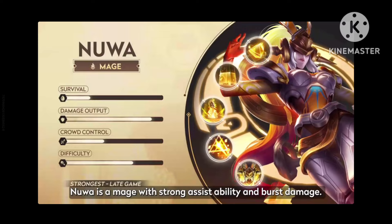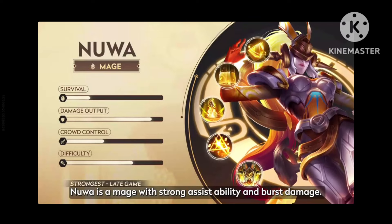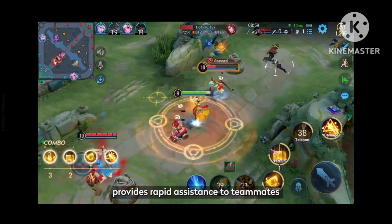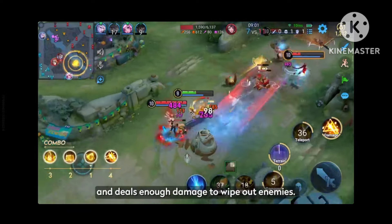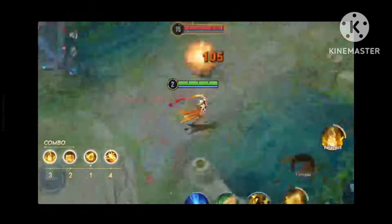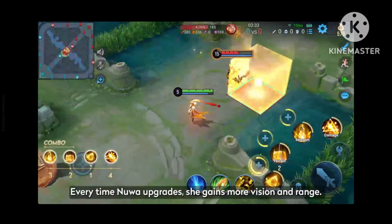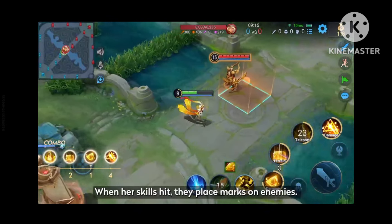Newa is a mage with strong assist ability and burst damage. Her 3-2-1 ultimate combo provides rapid assistance to teammates and deals enough damage to wipe out enemies. Every time Newa upgrades, she gains more vision and range. When her skills hit, they place marks on enemies.